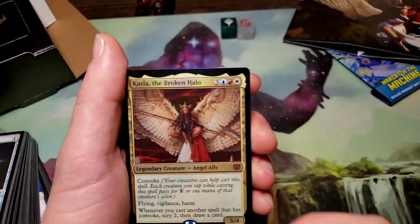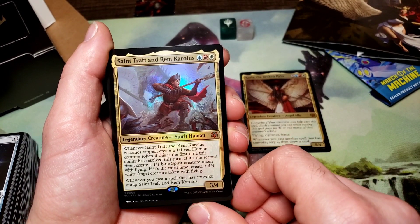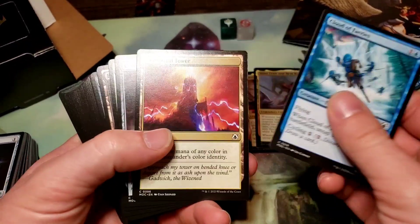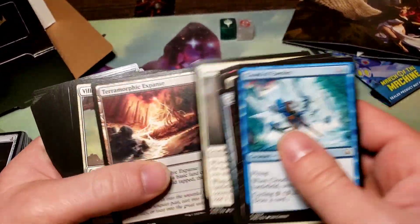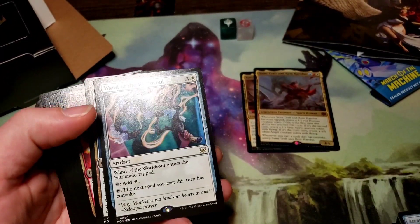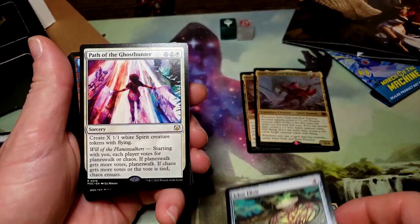Okay, we've got Castlea the Broken Halo, St. Taff, and Rim Carlos. We've got Wand of the World Soul, Flockchase Phantom, Wildfire Awakener, Icor Elixir — looks like all the decks get that — Path of the Ghost Hunter, Deluxe Dragster, Mist Meadow Vanisher, Nesting Dovehawk.